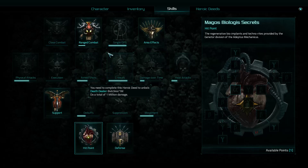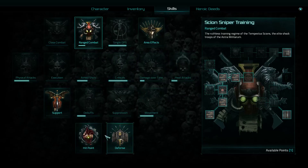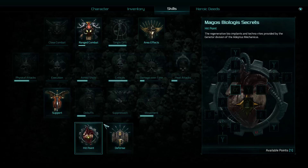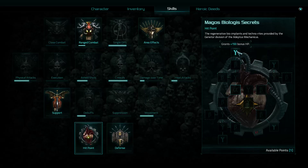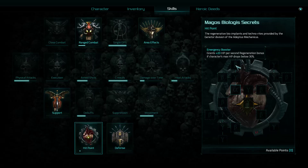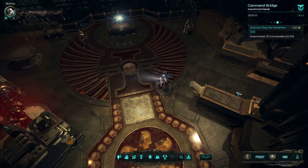I took a little look and was thinking about going on this skill tree, but then I took a look in the Magos Biologic Secrets again. I think the emergency booster is when you are below 30% HP you get plus 20 HP regeneration, so we are going in that direction getting the plus 150 bonus HP. The plus 10% HP and suppression is awesome as well.